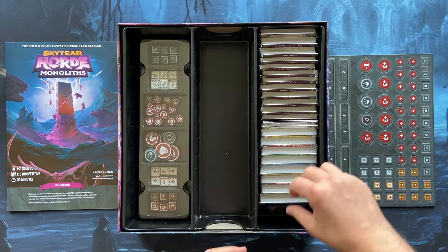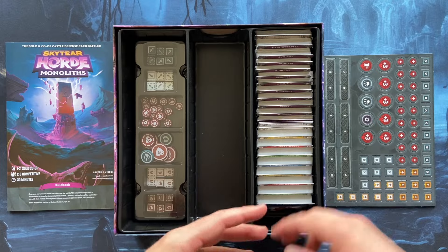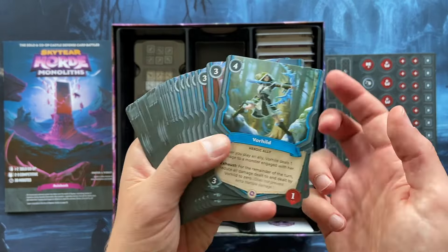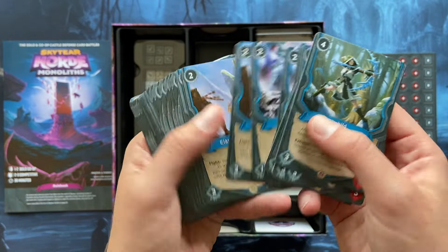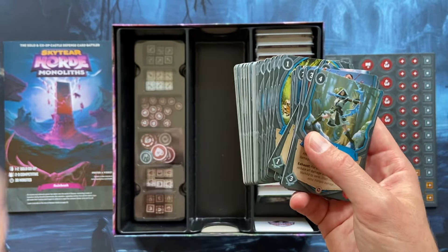I will show you some of the cards. I'm not sure if you've played Skytier Horde before, so I'll try to show you some older cards and some new cards. This is an example of a player deck — in blue. There are four different factions: blue, green, red, and yellow. In this game, your deck is also kind of your life points. When you are out of cards in your player deck, you lose the game. So you don't build this deck or gain cards — you remove cards from your deck and try to win before it runs out.